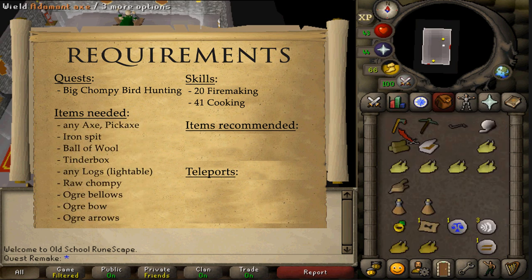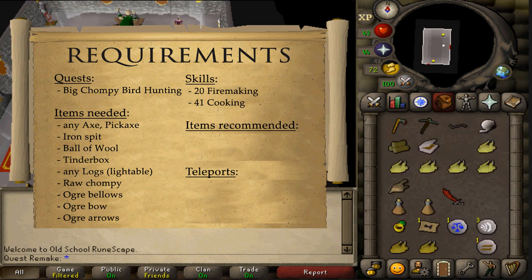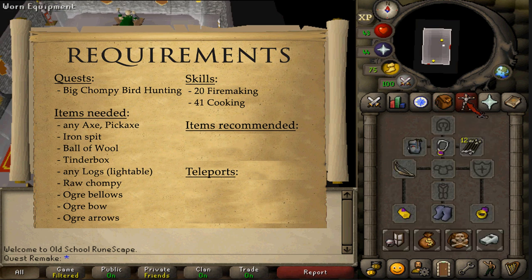You'll need any kind of axe and pickaxe, an iron spit, ball of wool, tinderbox, any kind of logs that you can light, and some raw chompies. The amount depends on your cooking level — the lower it is the more you might need. You'll also need some ogre bellows; if you don't have these, search the chest inside Rance's cave. Finally, an ogre bow and some arrows. If you've lost the bow, buy it back from Rance for 600 GP. Ogre arrows are made from achey trees, wolf bones and feathers.